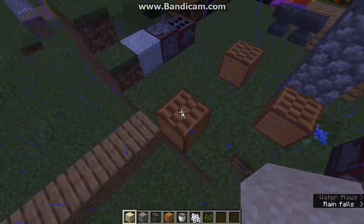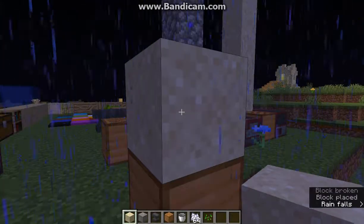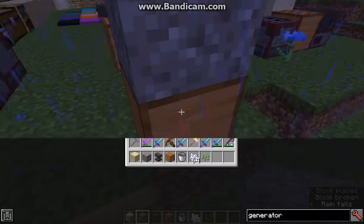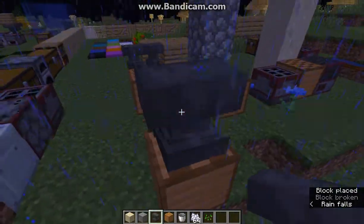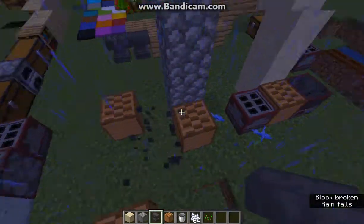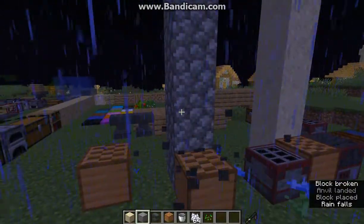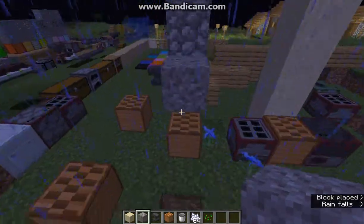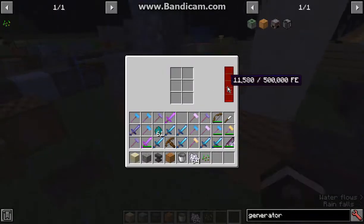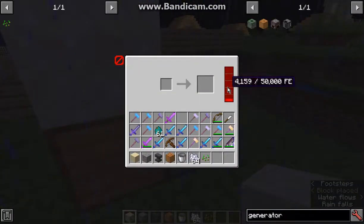For the gravity one, you pretty much just place it and it'll output a certain amount depending on the height — it doesn't matter which block. The height obviously determines how much can be applied. It'll output to certain other blocks, so I've got it outputting into this battery here.